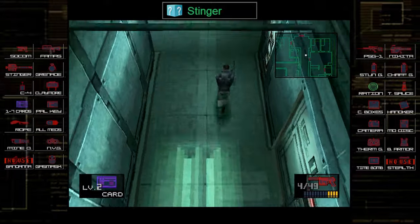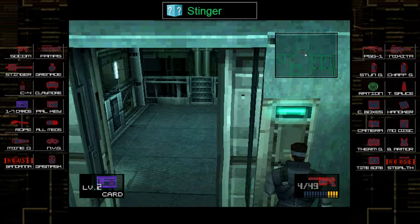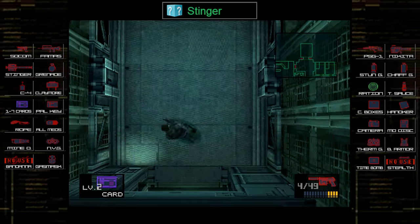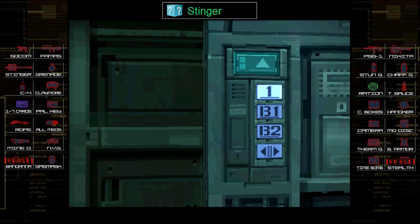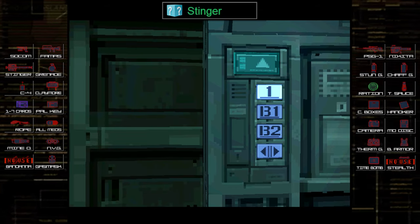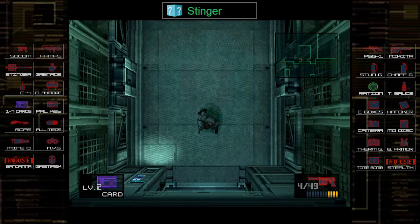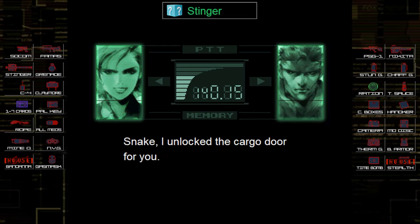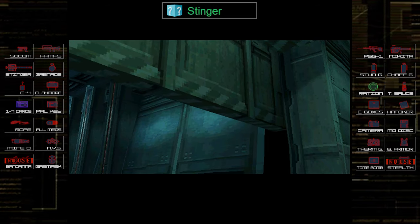Also worth noting: even though it says we're picking up the stinger constantly, we're actually picking up the launcher — we only pick up the launcher once and then we pick up ammo after that. We're going back to floor one, and this is where we're going to get Meryl's call. There she goes — she opens up the big cargo door.